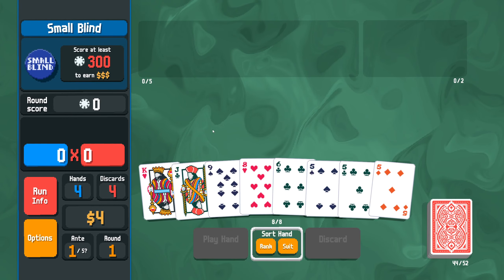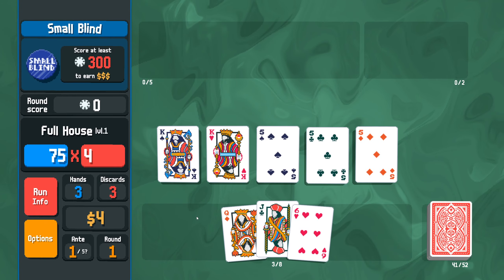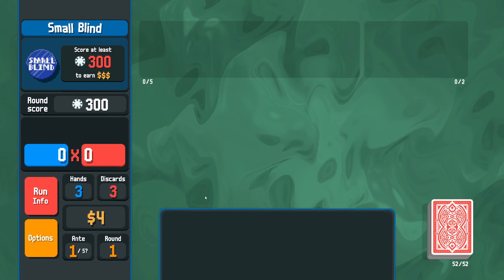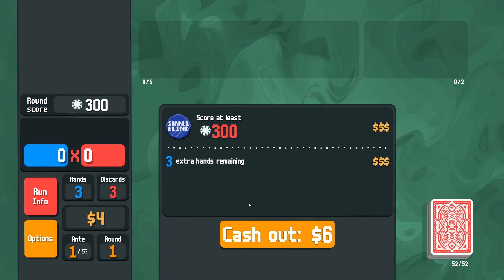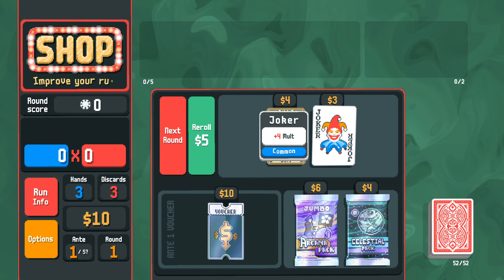I think Five of a Kind is surprisingly not that difficult to achieve, and it has really good base multipliers for the Planet cards. So I think if we get a little bit lucky, we're going to do well here.